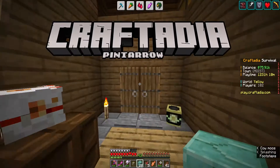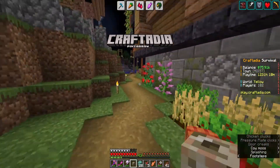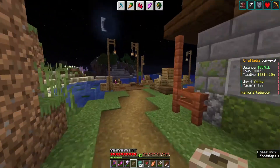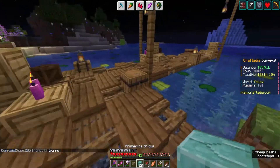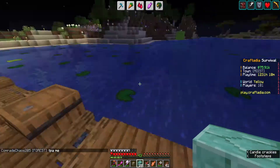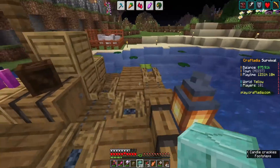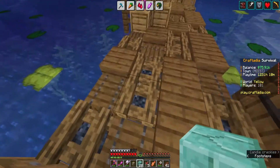I got a conduit, so I'm gonna place it underneath the water and get the water breathing effect - and the night vision effect too! Also showing off my little bridge, my little wolf here. It does get a little glitchy because of the slabs.